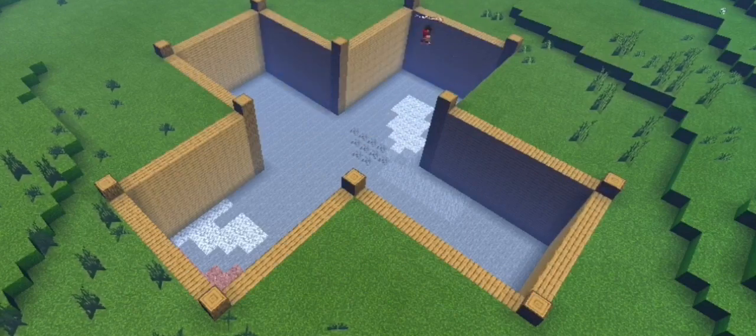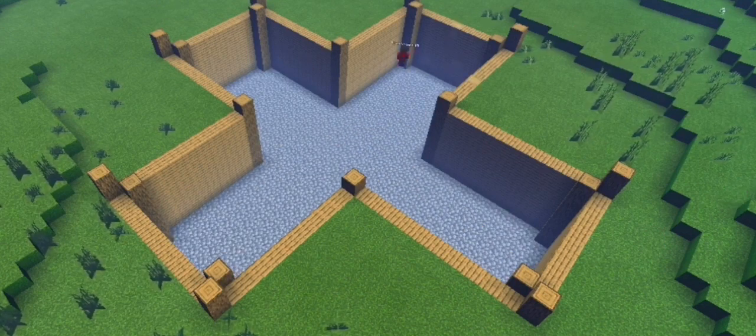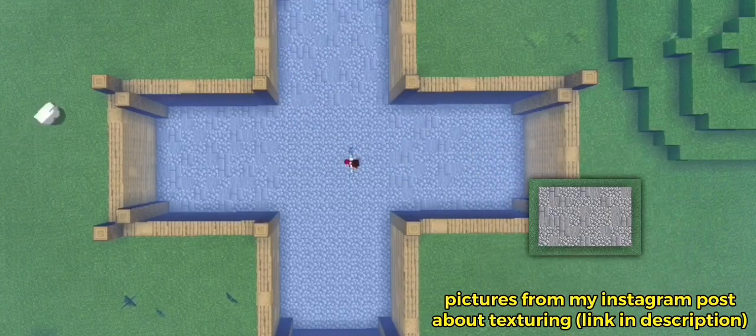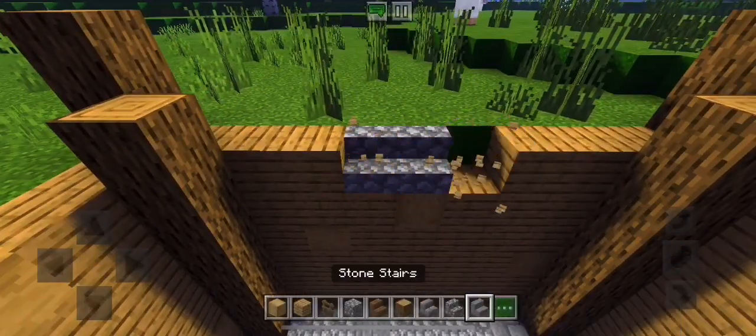I'm filling in the walls with planks, then adding more logs to the corners and filling the floor with cobblestone. I then textured the walls and floor — texturing in its entirety is enough for a whole other video, but in general I replaced some of the planks with stripped oak logs and some of the cobblestone with stone and stone bricks.